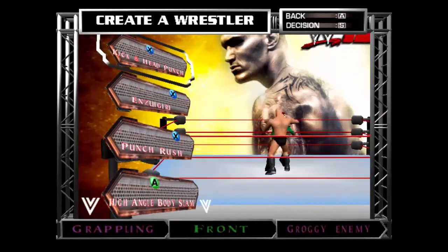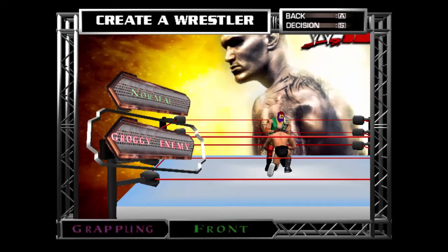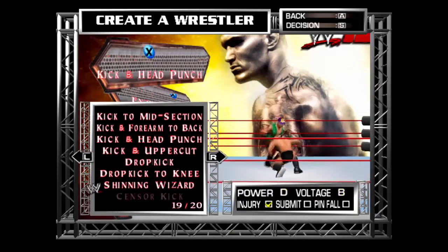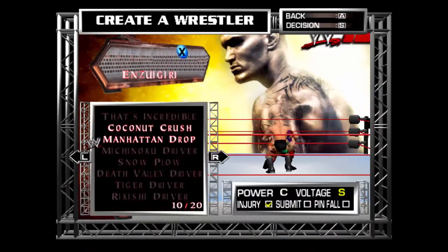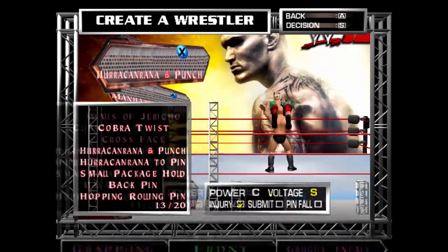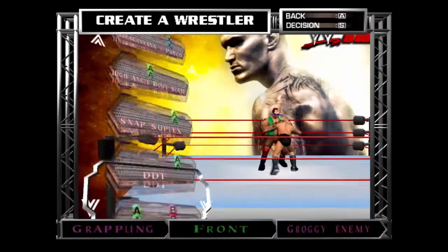You can take your time, it's like everything you want. So kick, do head punch, Enzuigiri. This is groggy enemy - when the enemy is literally moving in, he's about to fall down, he's about to collapse, this groggy enemy move works at that time. You can set up many special moves, they're pretty good. Shining right here. Drop the Chinese, also a good one. Enzuigiri. Manhattan drop - he's gonna die. Two punch, it's a good move - it's like the Raven's Tarius move. High angle body slam. Suplex, a snap suplex will do the job.